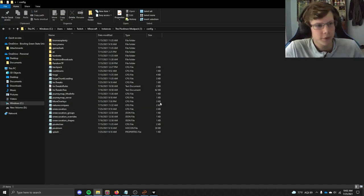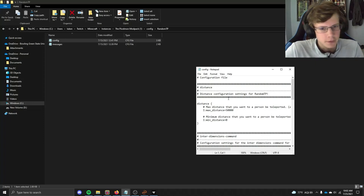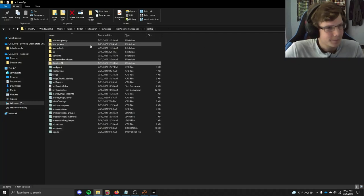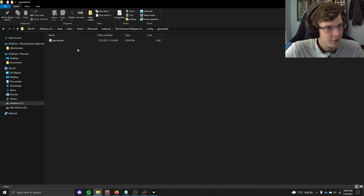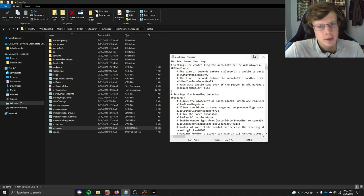I generally don't like to mess with config files much, but there are a few things I change. For Random TP, in the config you can change the border for where you get teleported — I have it set to 50,000 blocks. I chose to remove Game Shark from my single player world because it's a bit overpowered for locating things.